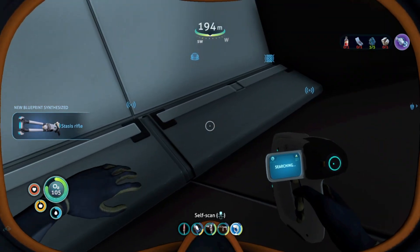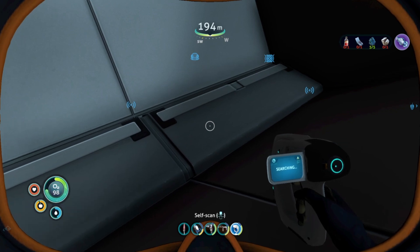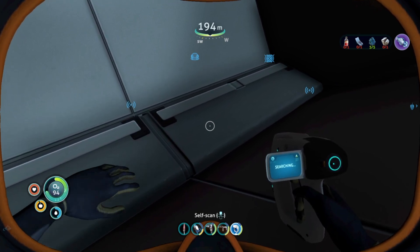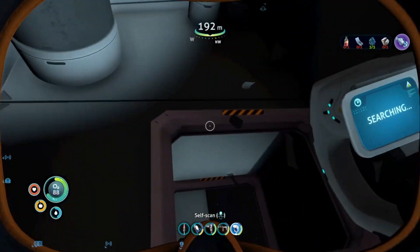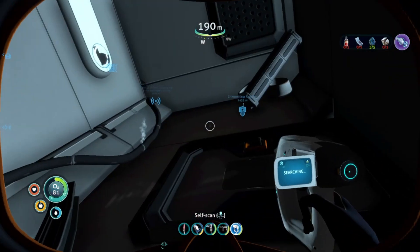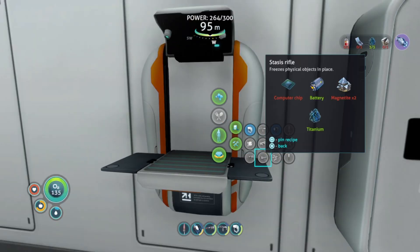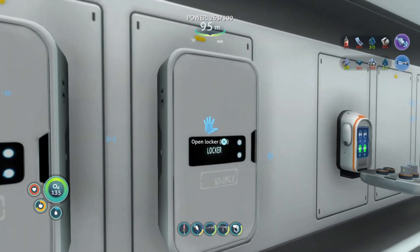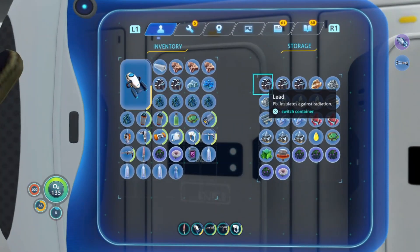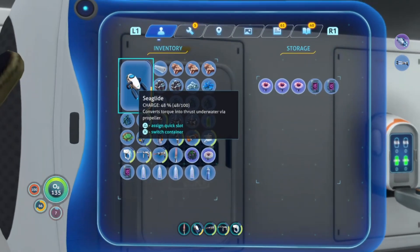Now before I leave, is there anything else in here? He says there's a stasis rifle in here. Let's do a quick run through — the stasis rifle needs two pieces of magnetite and a computer chip. So here's what we're gonna do: I'm gonna pin it. I believe we have magnetite — yep, two. Now we just need one computer chip.